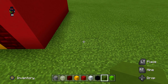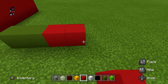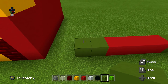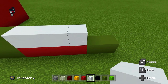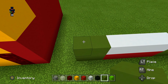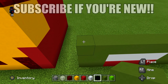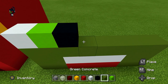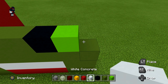Get out the green concrete and do two green concrete to the right, then four red concrete, then two green concrete. Next row: two green concrete, four white concrete, two green concrete. Next row: a complete row of green concrete all the way across. Next row: one white concrete, one lime concrete, one black concrete, two green concrete, one black concrete, one lime concrete, one white concrete.